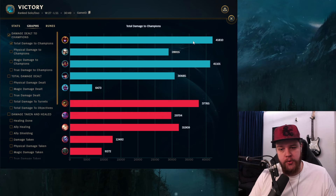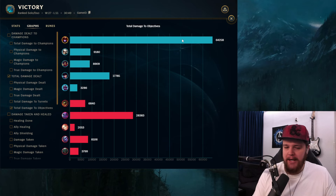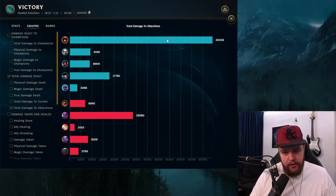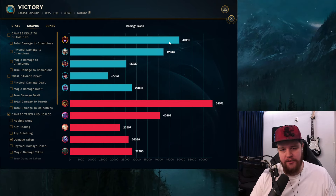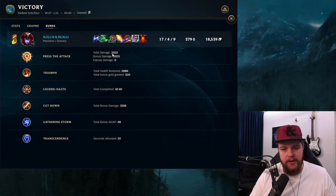For the end game stats: 41.8k damage which is the most - Victor also did a decent amount. Renekton lost a lot. True damage to champions at 1200, 8700 for Camille of course. Objective damage at 64.2k - the biggest win factor for me this game was objective control. Getting that dragon control was huge and it worked out very nicely. 64k is a huge amount. The baron call made a big difference - my team didn't initially want to do it but luckily they did.